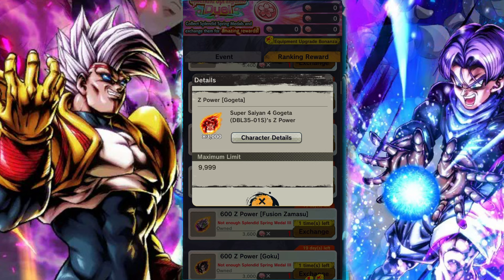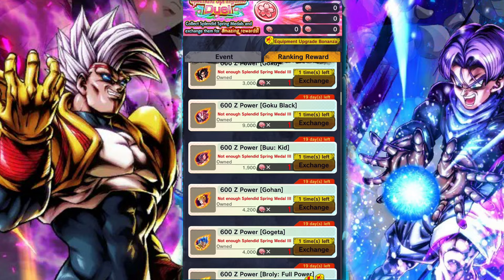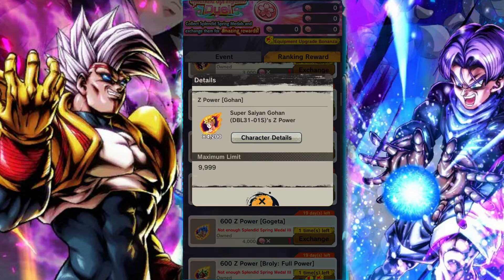Super Saiyan 4 Gogeta is going to be the number one unit, at least for me, to pick up. If you don't have him at seven stars, or you are working on getting him to seven stars, you definitely should. He's fantastic — an absolutely amazing unit that does so much after his Zenkai and is really, really awesome.